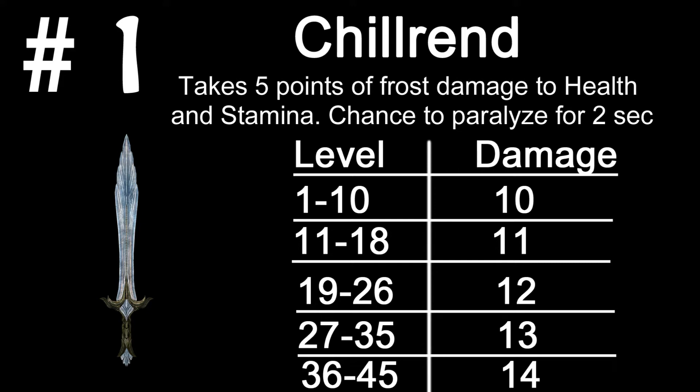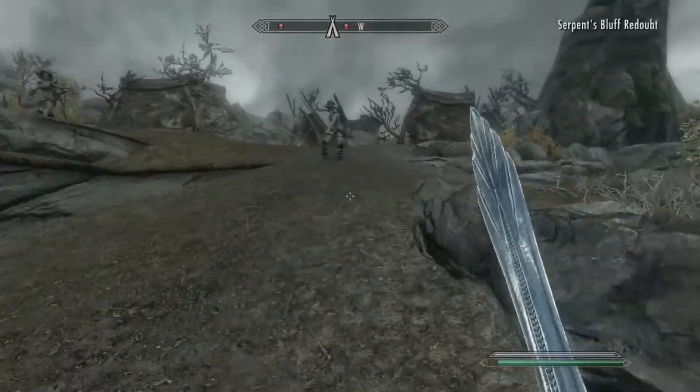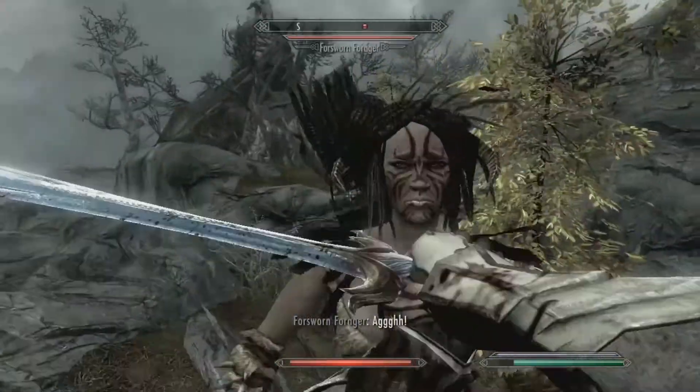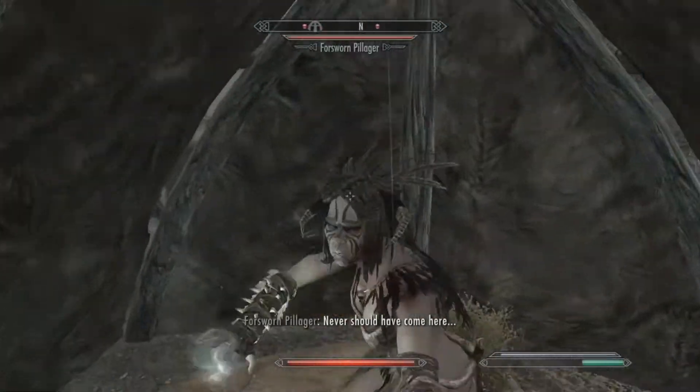But it's not number 1. The number 1 is Chillrend. Chillrend is a glass sword that is really, really good — I enjoy it a lot and use it on a lot of my playthroughs. Chillrend is a sword you get through the Thieves Guild questline. There's a quest where you go into Mercer Frey's home in Riften called The Pursuit. At the end he has a little trophy room past all of his traps, and it is in a sealed case that you'll have to lockpick. This sword has a damage bracket as well as an enchantment increase per level.